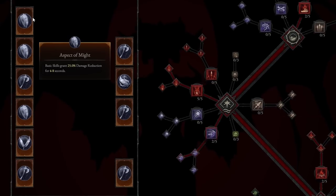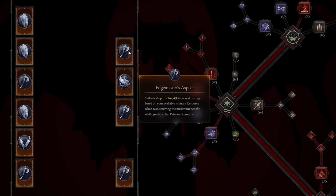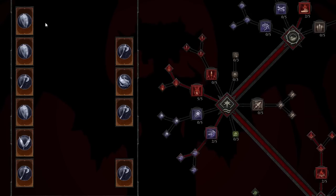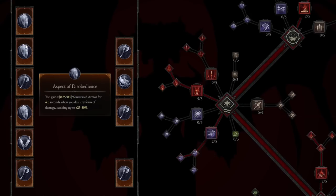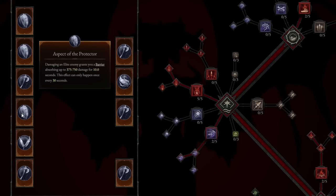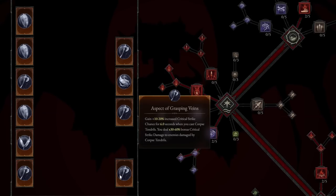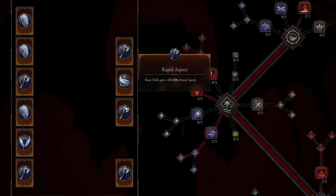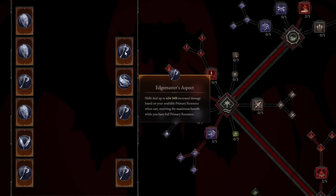There are a lot of Aspects you're going to want to hunt for this Necromancer Blood build. These include: Aspect of Might, Aspect of Disobedience, Aspect of Inner Calm, Aspect of the Protector, Wind Striker Aspect, Blood Bathe, Aspect of the Grasping Vines, Rapid Aspect, Fast Blood Aspect, and Edge Masters Aspect. You can place these where you want or swap in different aspects, but these will help the build really shine.